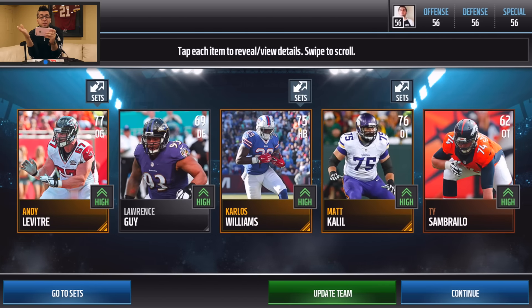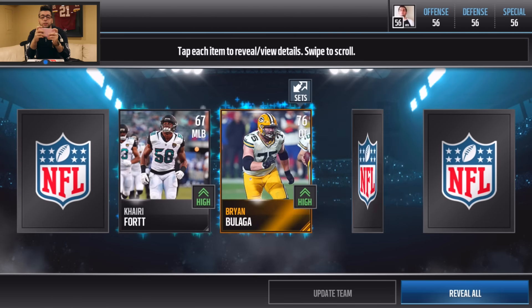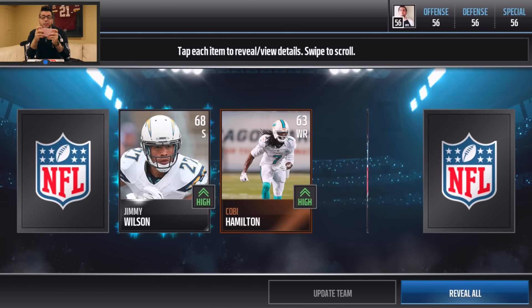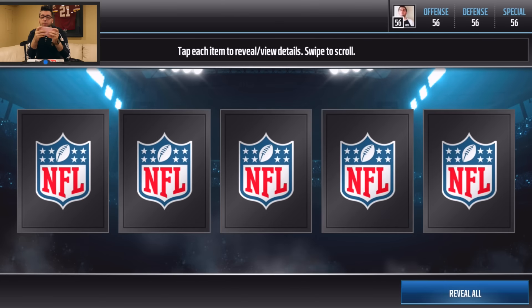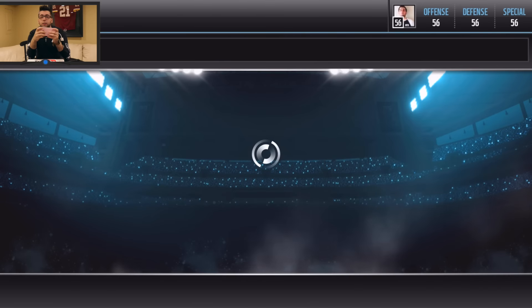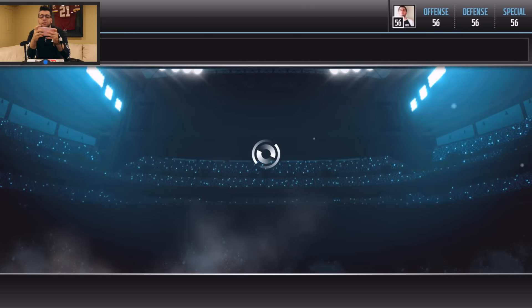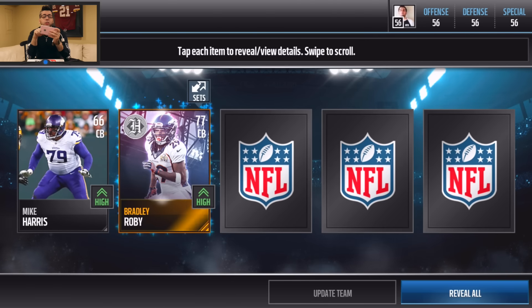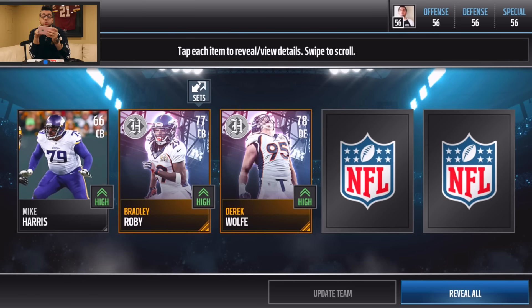Reveal all on the next pack — we get Carlos Williams, another running back. Five more to go, and funny enough I didn't read the description so I have no idea what's in the bundle topper. Mystery is good sometimes. Moving forward, we get another Stefon Diggs. Down to the last two packs — revealing all. We don't get much from those but all these gold players are going up on the auction lot after this video since they'll be going for a lot right now.